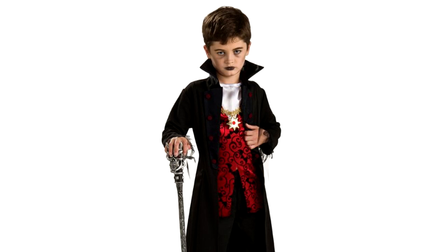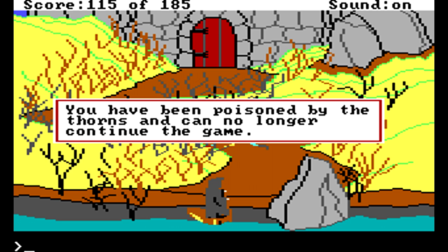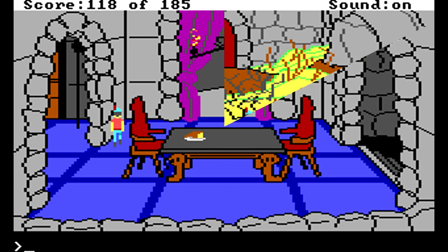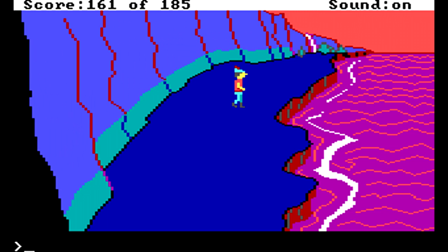It turns out the castle belongs to Dracula. Presented with a path of poisonous spines, you can either attempt to navigate the path, which is nearly impossible, or pop the sugar cube that you were given from the winged horse and become invincible. Enter the castle, kill Dracula — who has not done any harm to you personally, mind you — steal his key, head back to the Matrushka door, and you find yourself at end game.